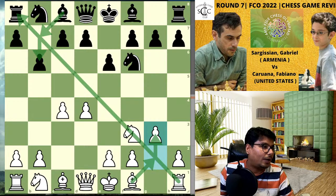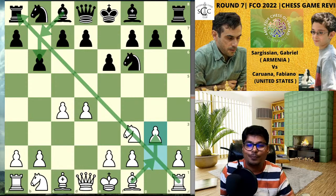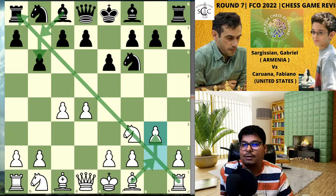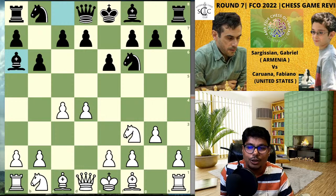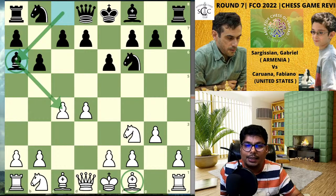In the Queen's Indian Defense fianchetto variation, the moment black plays b6, white goes for the fianchetto as well — so both bishops are on the strong long diagonal, eyeing each other. He has played bishop to a6, which is good to attack the pawn. In some way you would like to exchange your light-square bishop with the dark-square bishop, and in this way the game continues.